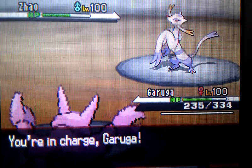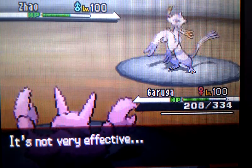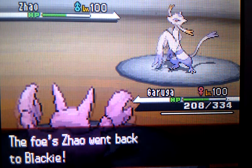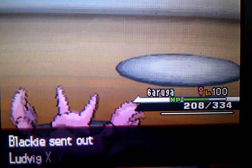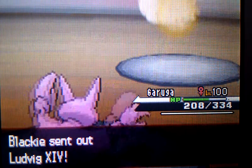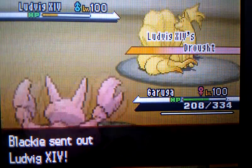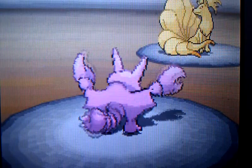I send back in my Gligar to hopefully stall out Mienshao to some extent. But she U-Turns out to get her HP back from the Regenerator ability, and sends in her Ninetales. Here comes more Sun, getting rid of my Sandstorm again. I go for Roost on the switch to get my HP back.